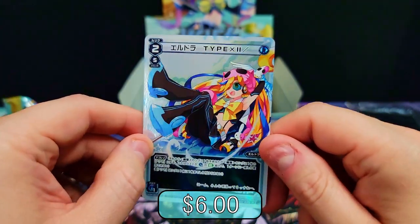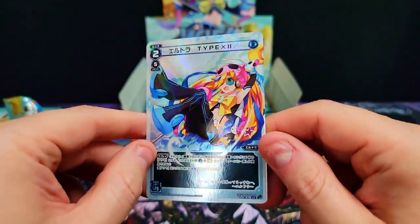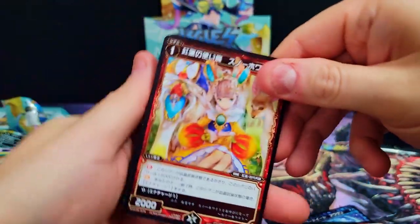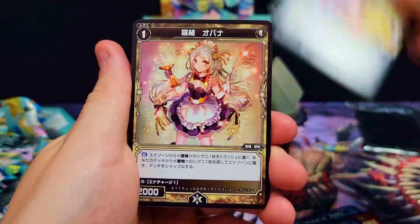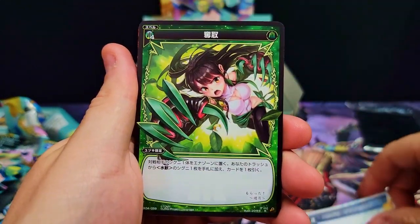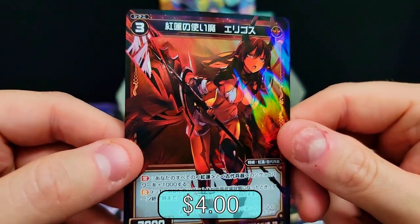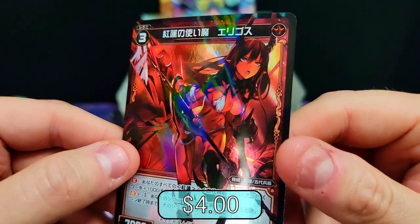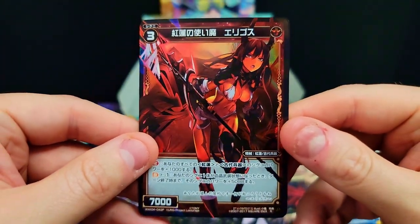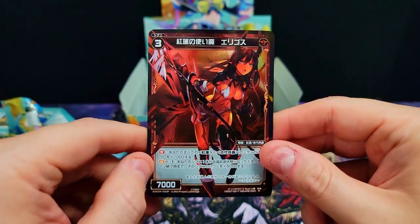The LC foil doesn't ring any bells from my memory of being anything too crazy, so we'll see. It is a foil so those can be decent sometimes. Love the angels in this set — super cool. LC, and then we got — oh hell yes! Our demon girl is looking fire — no pun intended — dang she is smoking! That is awesome looking. I called that one — give me that foil and we got it.